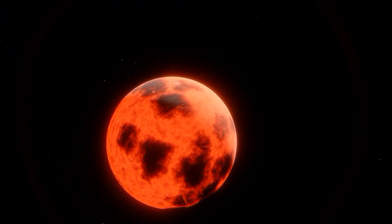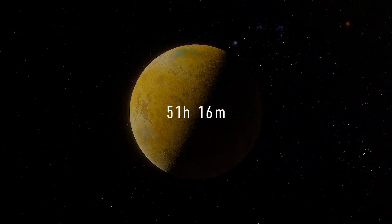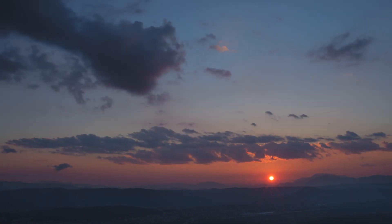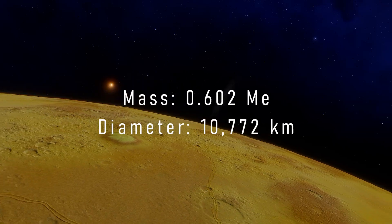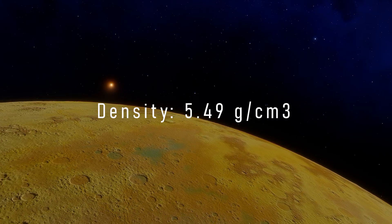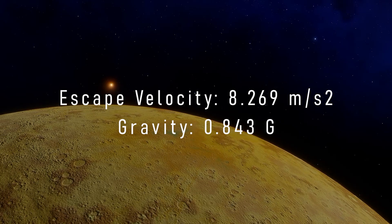Unlike Akundor, we are now far enough out where tidal locking is no longer a concern. My planet's rotation can basically be anything we want — let's say it's a slow one, maybe 52 hours. This will create big temperature differences between days and nights, making weather systems on the planet more credible. Let's give the planet a mass of about 60% that of the Earth and a size of just under 11,000 kilometers in diameter. Running the same formulas gives us a density of 5.5 grams per cubic centimeter, an escape velocity of 8.24 meters per second squared, or 0.84 G's — quite normal.